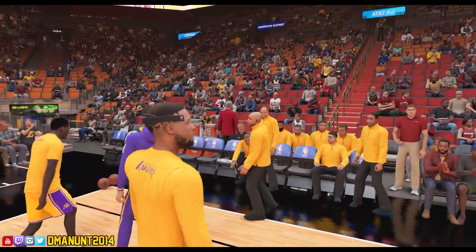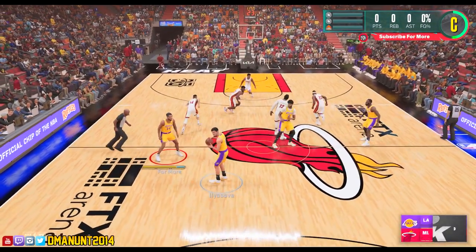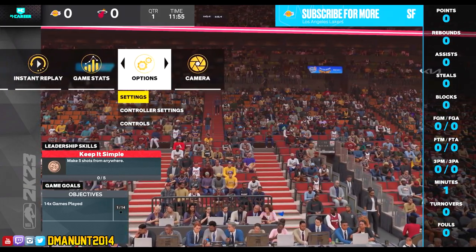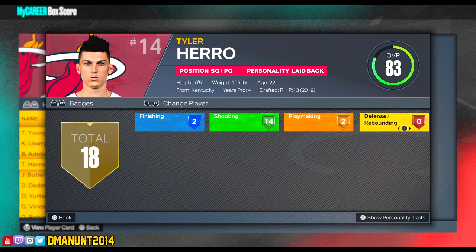Let's talk about clamp breaker really quick. What does it do? It improves the player's ability to fight off contact, protect the ball, and draw by opponents. A lot of people believe that in order to complete this core challenge, you need to go against people with clamps. That's not true. We're playing the Heat — I'll go down to Tyler Herro right here and look, no defensive badges. He doesn't have clamps. So your matchup does not have to have clamps in order to get this progress. All you have to do is shed off contact, and I'm going to show you how to do that easy, especially in my career.